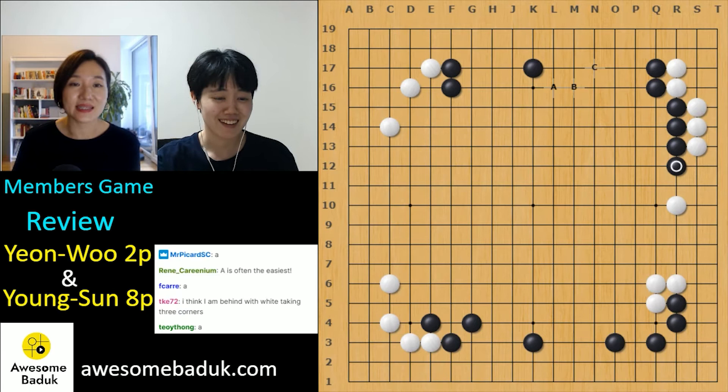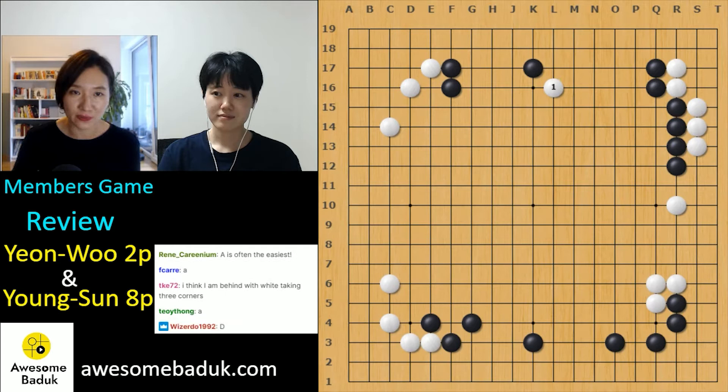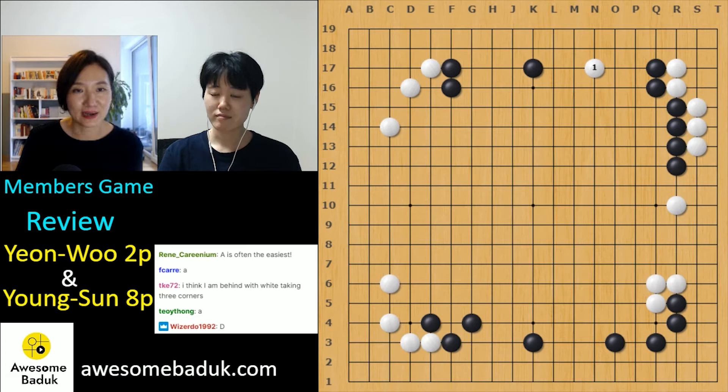A is easy and correct — shoulder hit here. The continuation: if black pushes, you can extend and keep a nice shape, reducing easily. Or pushing from here, you can extend. If black takes there, you can play this one — white is strong enough. But in the game, this move is too deep. Either here or there — black can attack that one stone strongly. Better to make the upper side flat.